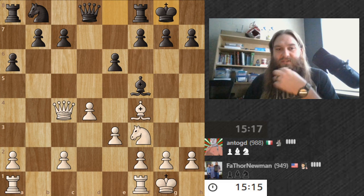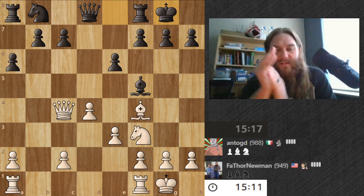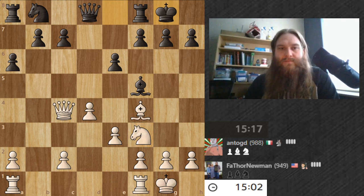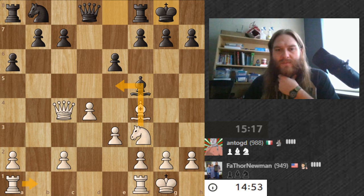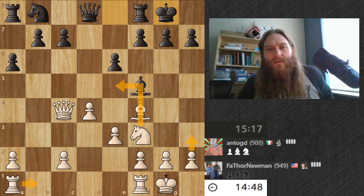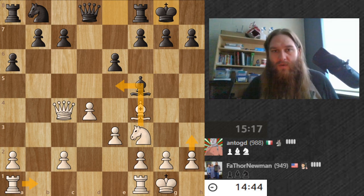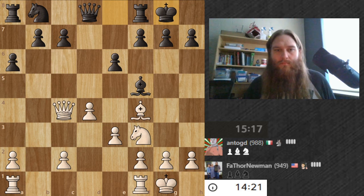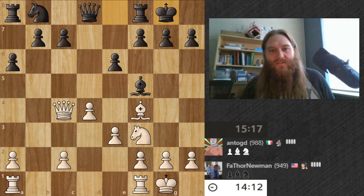At this point I believe I need to start transitioning to a pawn structure based around the light squares. Thinking about several moves — I don't want my queen where it is, but I need to develop more pieces. If I go here I hit these squares, and I'm trying to find a way to enable my pieces to get onto the light squares.